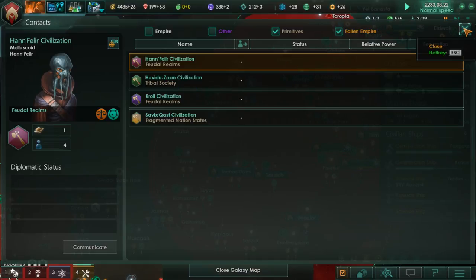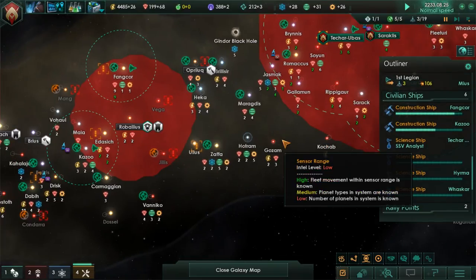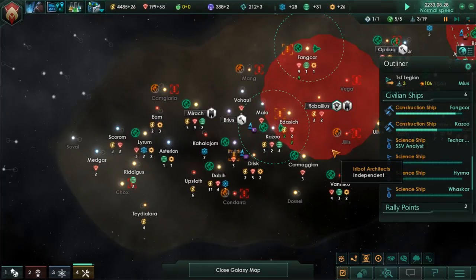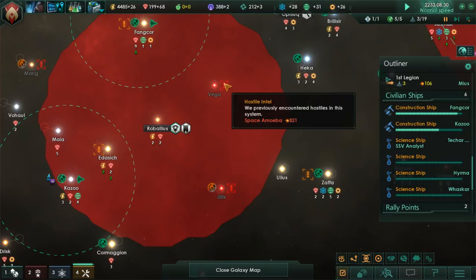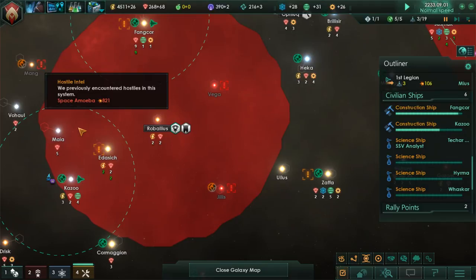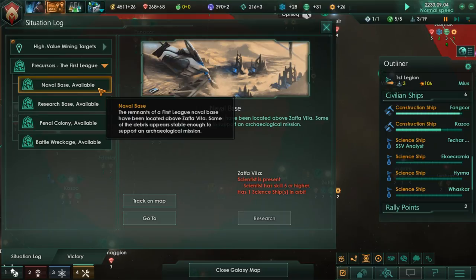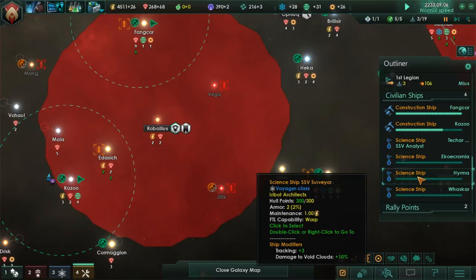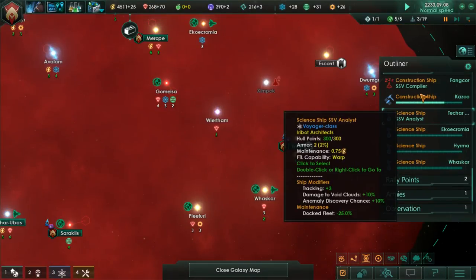I feel like everyone's out to get me. I need a bigger fleet to deal with these space amoebas. Battle wreckage — I'm trying to level up every scientist that I have. Construction complete, cool.